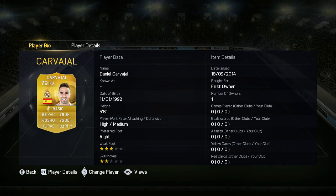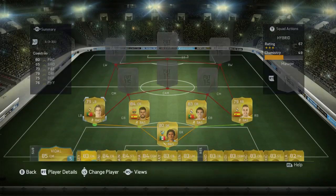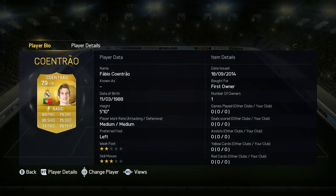Carvajal looks like a really good right back, really improved from last year. I reckon 87 pace, really good. Now in left back we have Kontrol - I would have preferred Marcelo but I got him in a pack.